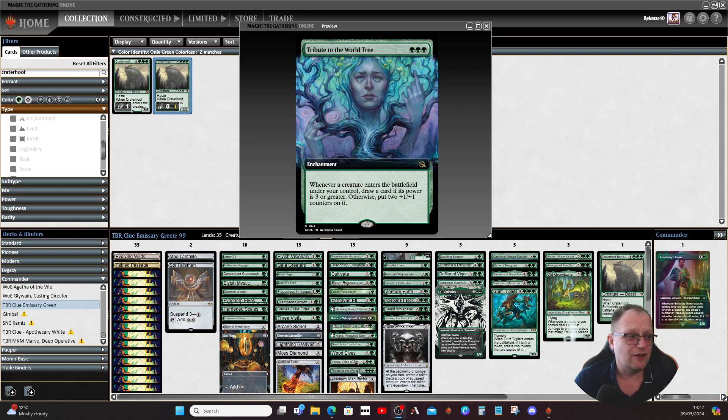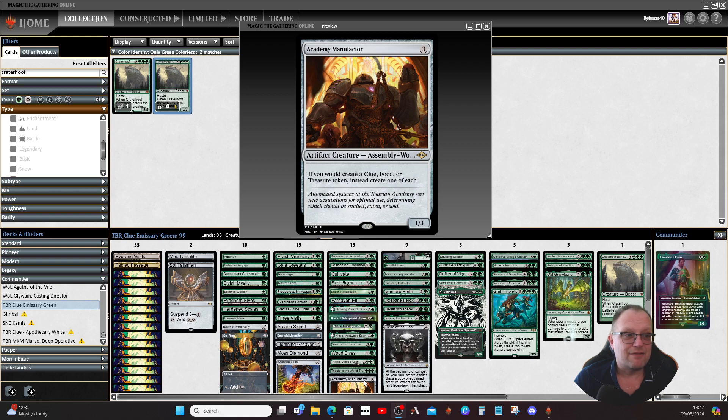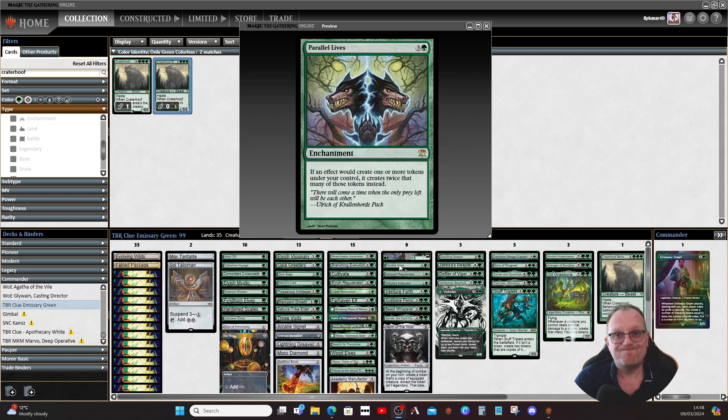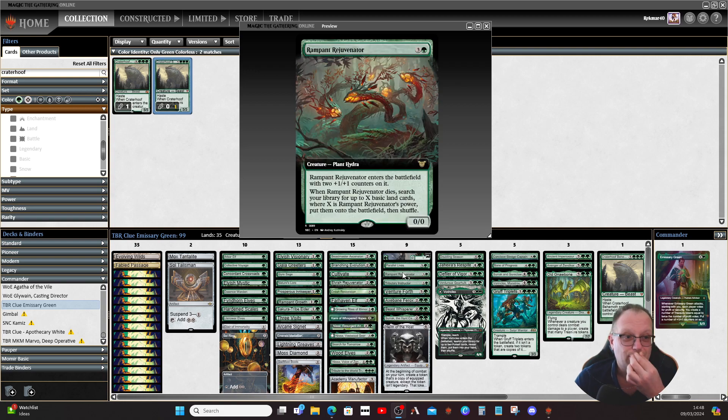Tribute to the World Tree puts lots of plus one/plus one counters on creatures. Academy Manufactor means we're going to be getting treasures with Emissary Green — we might as well get some clues and food while we're at it. Invasion of Zendikar gives us a bit more land ramp, and if we can transform it into the Awakened Skyclave all the better. Parallel Lives means more treasures, foods, and tokens.